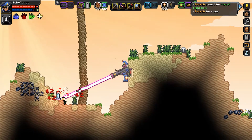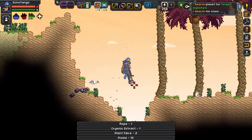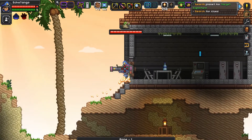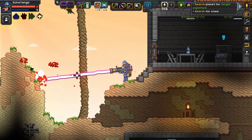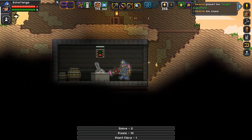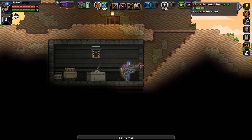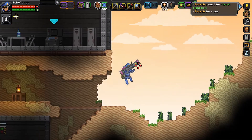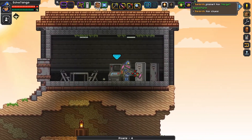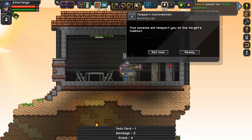We're down here on this planet. Interesting — it's an ocean planet, I wasn't expecting that. Our target should be just over here. Can I get it open? Wow, look at this place. Got some salve, got a switch, not much here. Let's hit the switch — all the doors should be open. Here we are. Let me make sure one more check to see if I can find anything. This capsule will teleport you to the target's hideout. Ready.